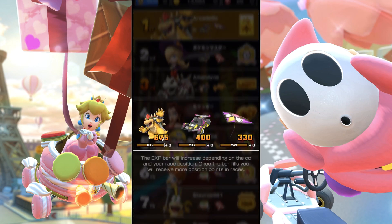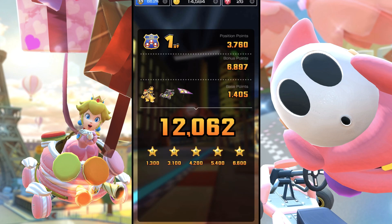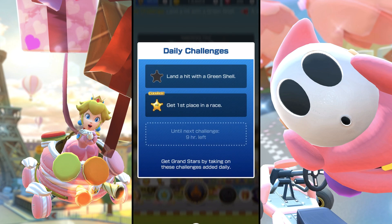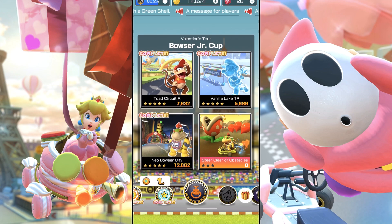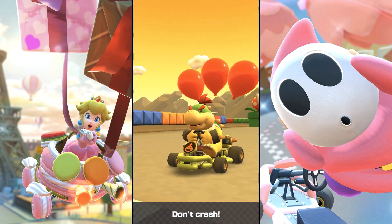Moving on to the next one — five grand stars, no problem of course. I almost scored double the points. Now in the bonus challenge, the goal is to get first place in the race — no problem, we got it. Now we just have to do one green shell hit in order to get that star.